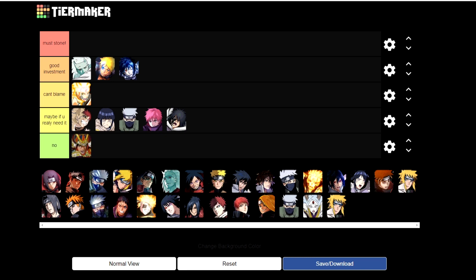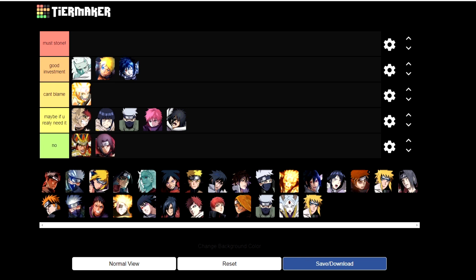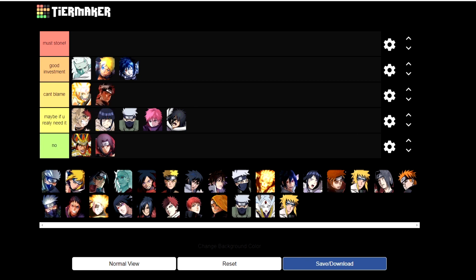Samurai Hashirama is a normal banner unit — I wouldn't invest acquisition stones in him. I'd rather wait until I pull. And please don't use stones on that Itachi. Shisui — can't blame you, honestly. If you want to be crazy in Ninja Road with crazy dodges and chakra loss mechanics, he's a crazy unit, so I can't blame you if you use stones on him.